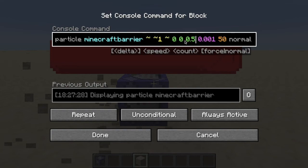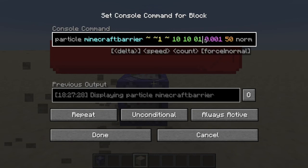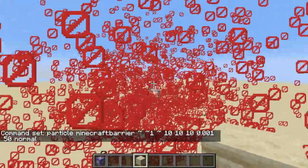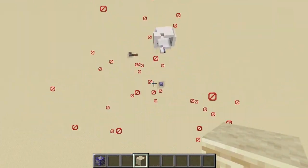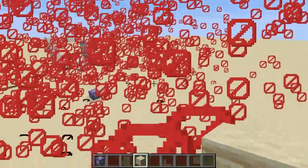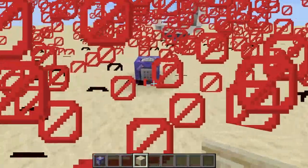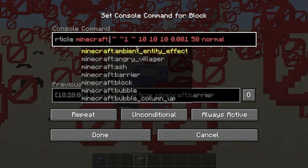The cool thing is you can actually spread this out — I can do 10 in each direction: 10, 10, 10. The sky will fill with barriers in a 20 by 20 by 20 radius. They'll disappear if you get too far away, but with 500 particles and that much space, that's basically what happens.